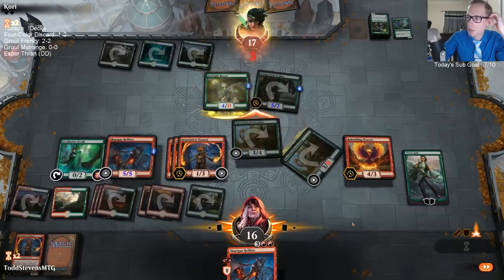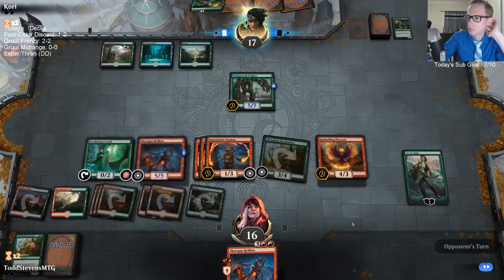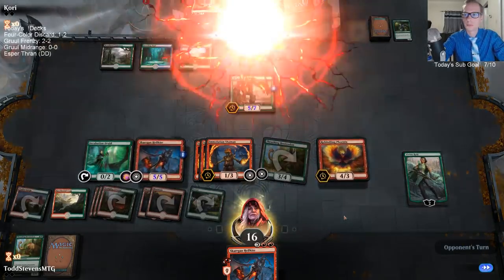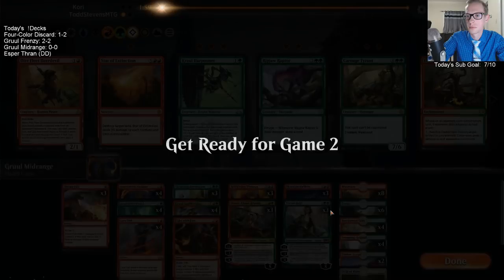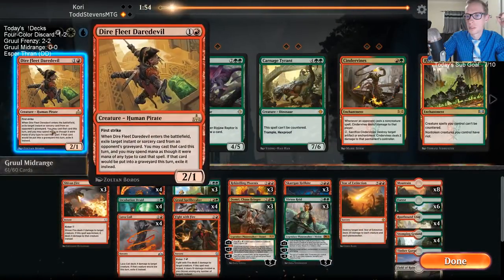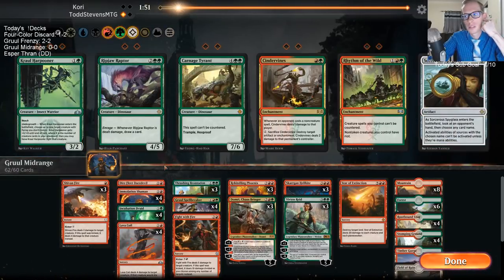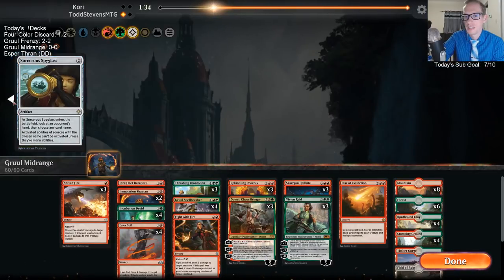I'll leave the Rekindling Phoenix back to block Wildgrowth Walker. So this is our Star of Extinction matchup. Daredevil's pretty good here as well. I'm going to trim a couple Immolation Shamans — they just get outclassed way too easily. As you saw there, they just weren't doing anything. Thankfully Vivian is just awesome.